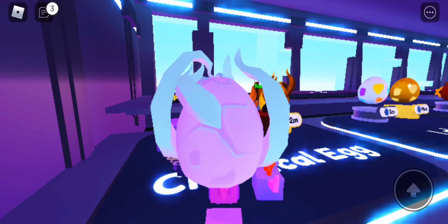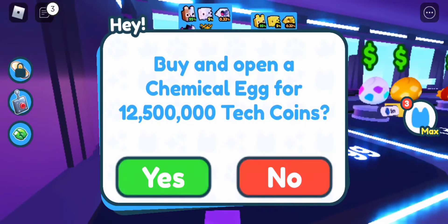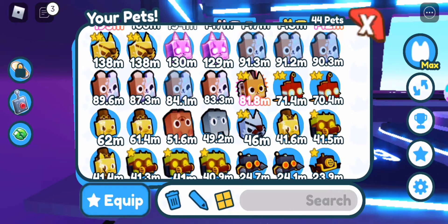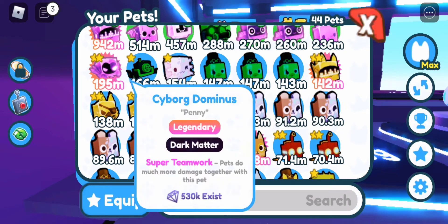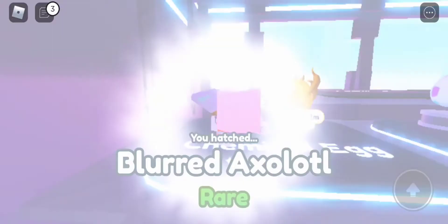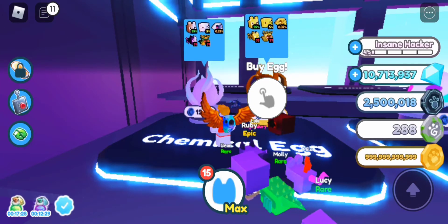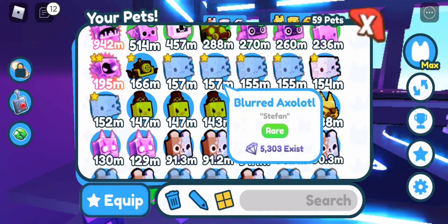The boosts aren't working - oh it's 95% though. I got a blurred axolot rare - 154 million stats, better than the rainbow dark magician! Let's hatch more. It's so hard to get an epic pet. I spent all 300 million tech coins and got six rare ones.